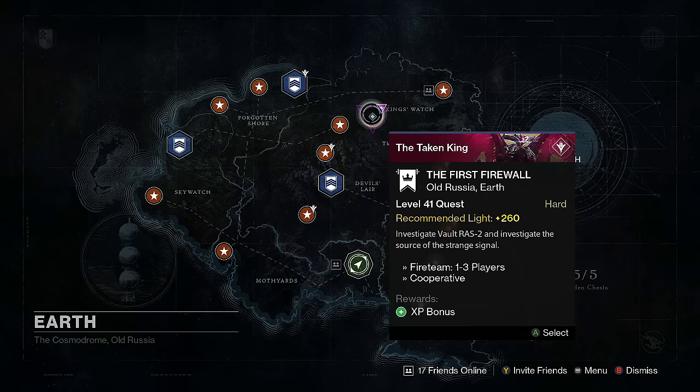The quest is called 'The First Firewall' — investigate the Vault to investigate the source of the strange signal. I would do this right now if I didn't have class in like 20 minutes.